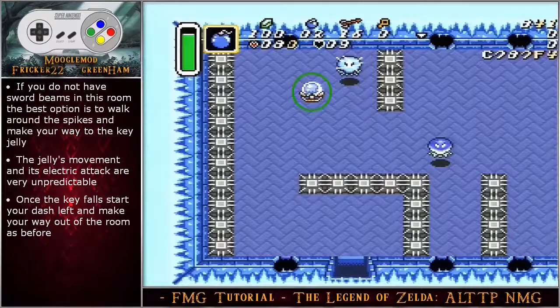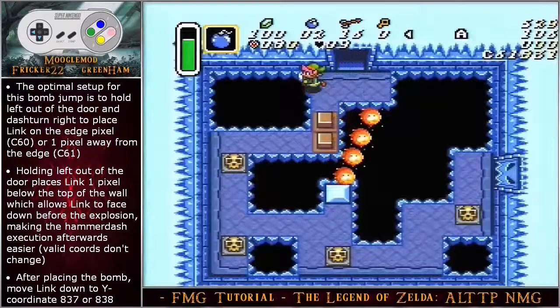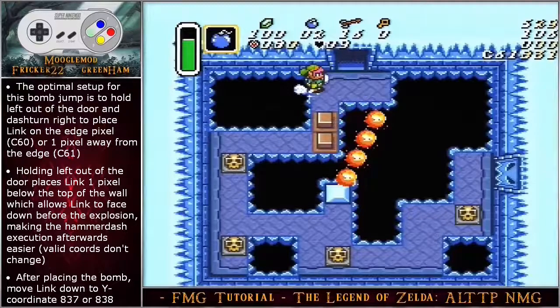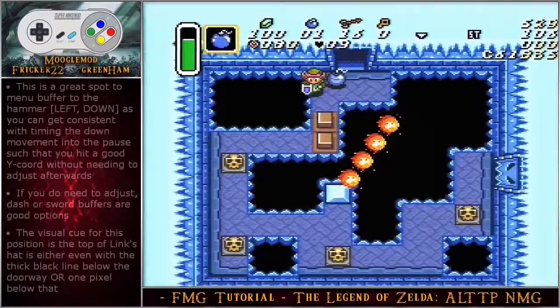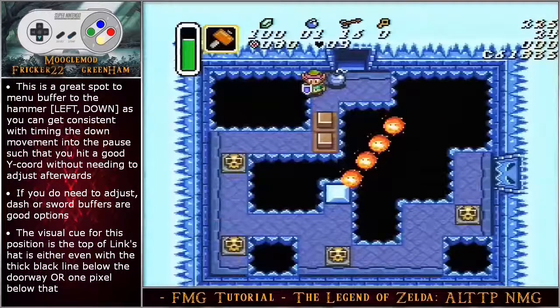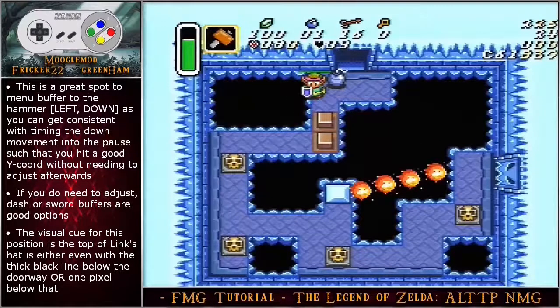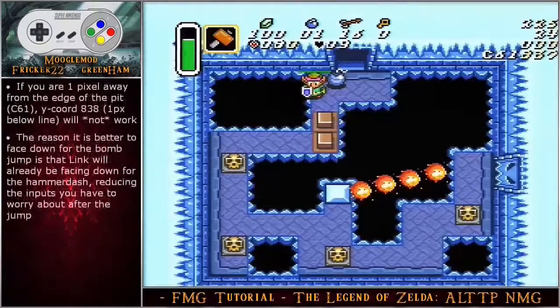If by chance you were short bombs in the jelly bombable floor room and did not do the double bomb for the switch, you will need to hit the switch here on the way out. There are a few different setup techniques for the Ice Palace bomb jump. The optimal way is holding left out of the door and dash turning right to place link on the edge pixel or one pixel away from the edge. The reason for holding left out of the door is because it places link one pixel below the top of the wall, which is where you need to be for the optimal strategy — the X coordinates are C60 and C61. After placing the bomb, move link facing down to the Y coordinate of 837 or 838. This is a great spot to menu buffer to the hammer, as you can get consistent with timing the down movement into the pause such that you hit the Y coordinates without needing to adjust afterwards.